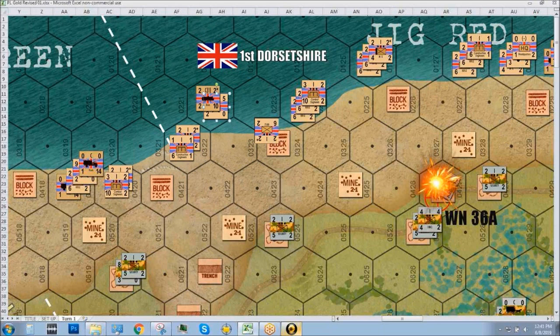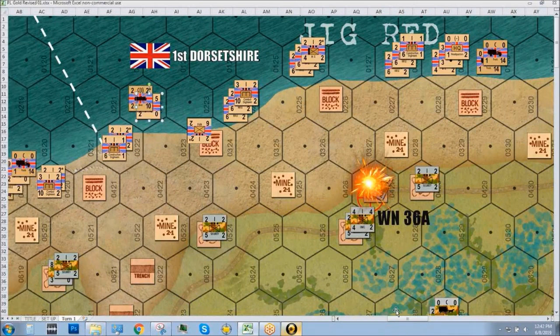Someone jokes they found all the Teller mines on the obstacles — stomping around on them like Wile E. Coyote. Moving over to 1st Dorsetshire rifles. We start with the Bren carrier towing the six-pounder anti-tank battery.